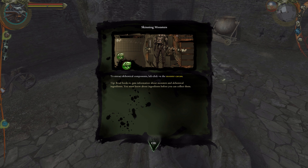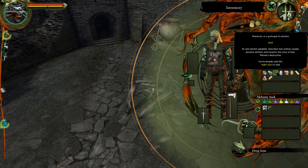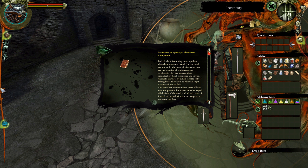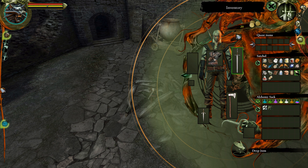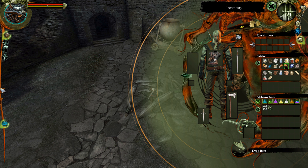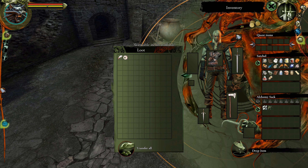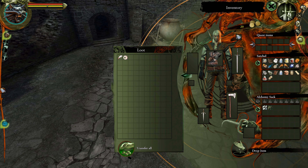To extract alchemical components, left-click the monster carcass. Tip: read books to get information about monsters — ingredients you must know before you collect them. We've read those books. Okay, the Frightener carcass is right here. We got the eye and we have the claw.